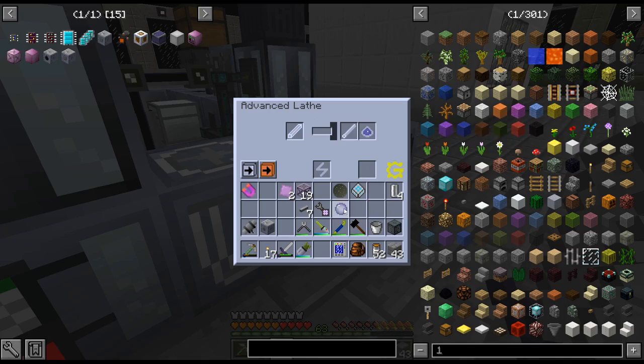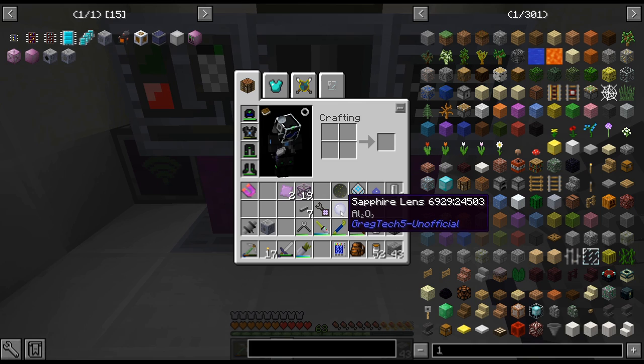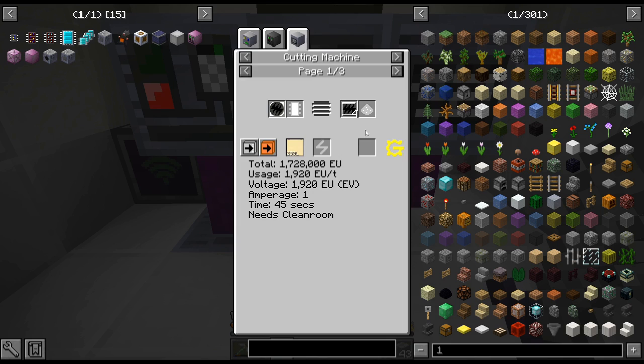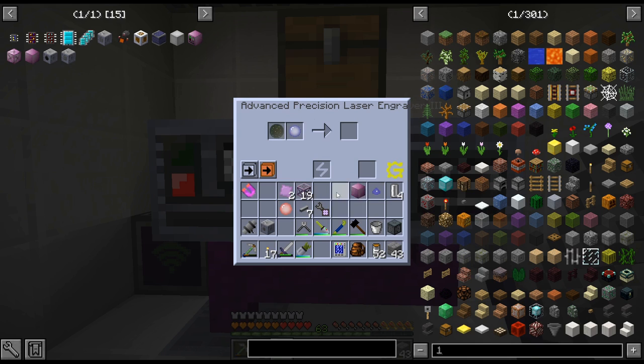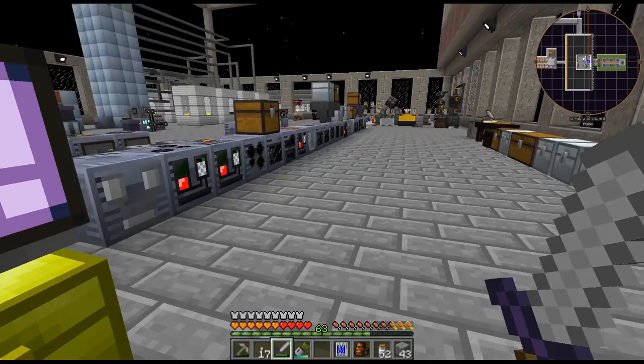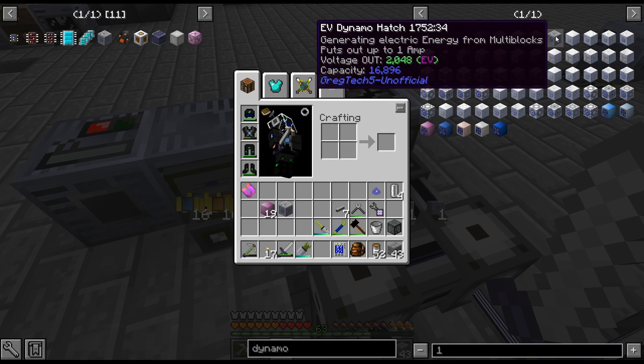I should have the sapphire thing done as well - yep, sapphire lens. Maybe I should just double-check I did the right one. PSE wafer is what we are going for - cool beans. We should have the dynamo hatch - there we go.